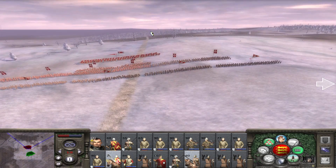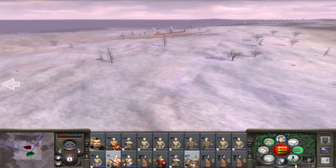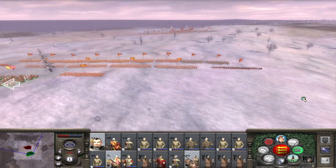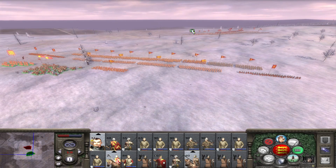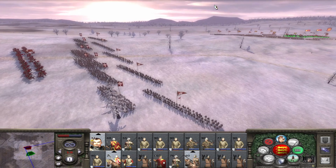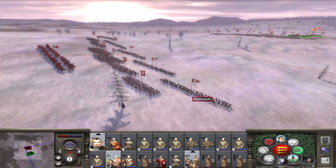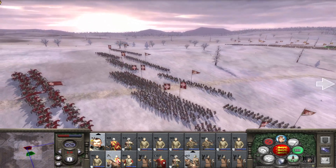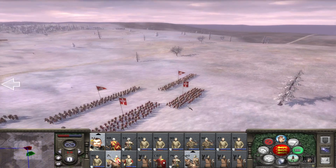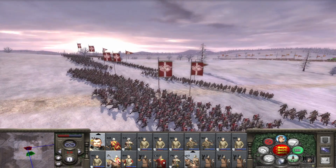That is a lot of Danish troops. Hopefully we can get a lot of kills using our archers. I'm going to bring the cavalry around on this side. Let's see what's on each flank. They're Norse axemen on one side, Norse archers there as well. The other side has axemen and archers too. The dismounted feudal knights are in the centre.